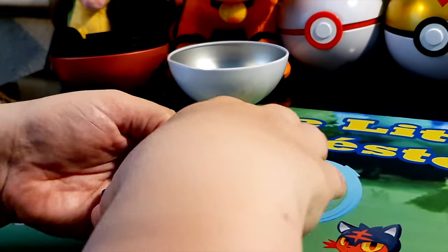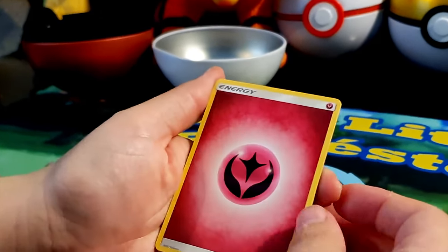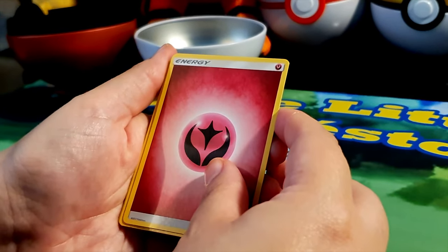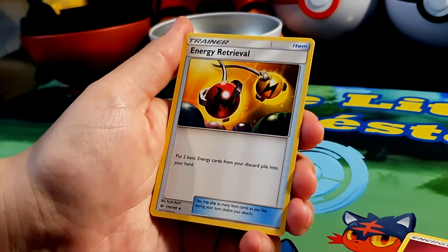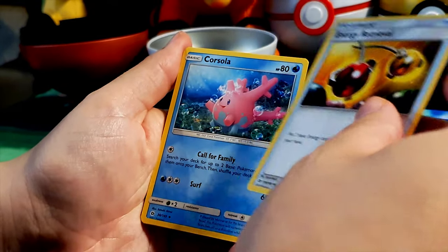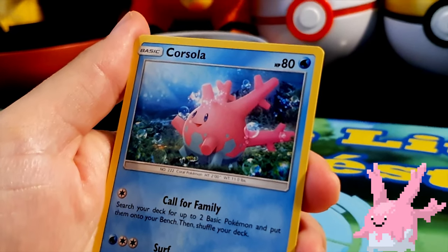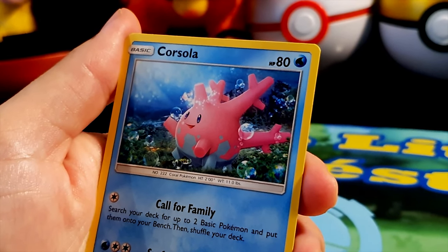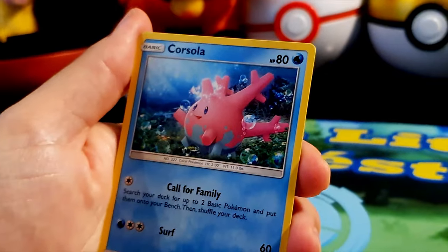What are we going to get in this one? Starting with a fairy energy — you hardly ever see these. Next up, a trainer item card: Energy Retrieval — put two basic energy cards from your discard pile into your hand. Then Corsola, HP 80, water type, a lovely little coral Pokémon. I love those bubble effects — it really does look like it's moving about on the sea floor, happy as can be.